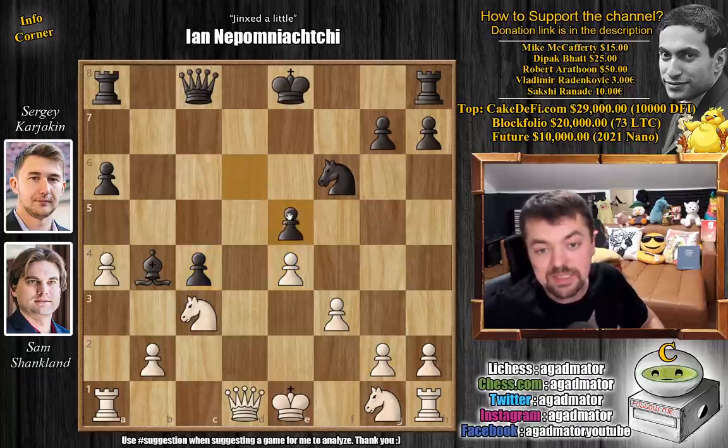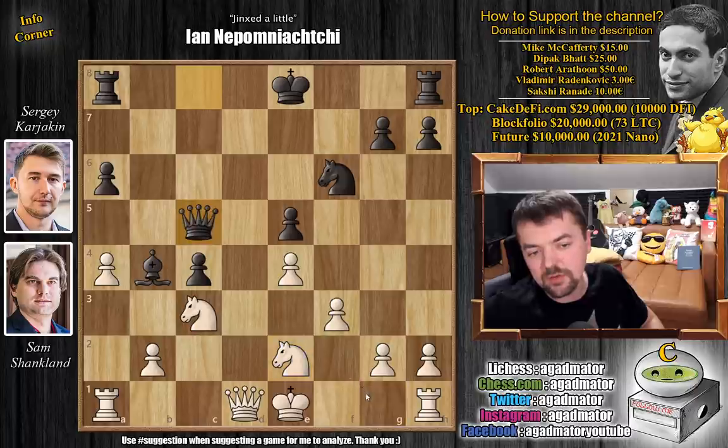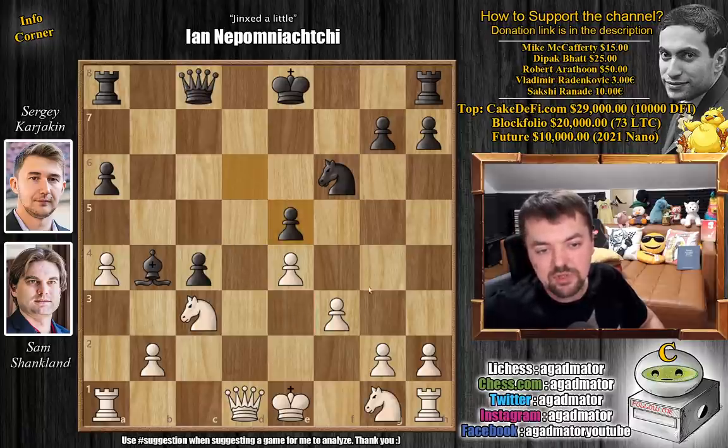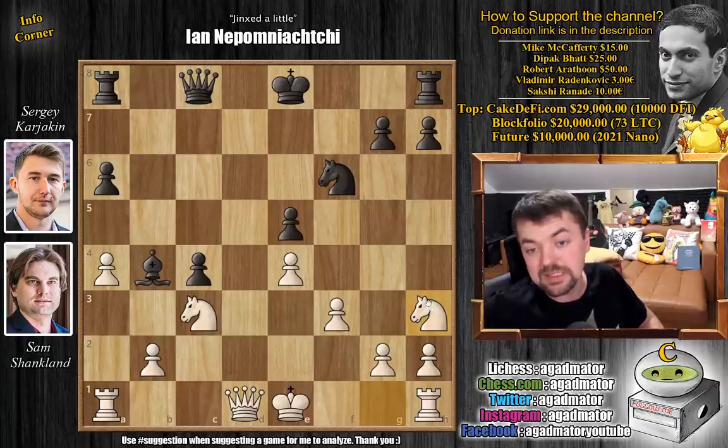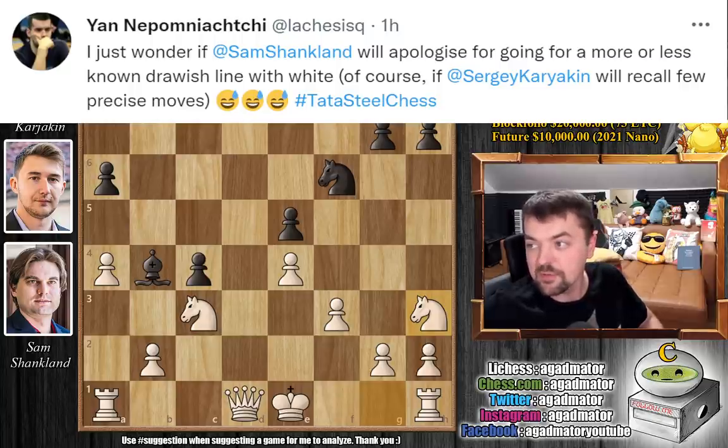Bishop captures on e5 by Sam, d captures, and now knight to h3. You have to develop the knight somehow. If you play knight to e2, then queen c5 is very annoying — you will not be able to castle, the queen can come to e3, it's just a bad position for white. So instead, after d captures on e5, we have knight to h3 by Sam. And now this is very, very tricky, as there are a couple of games that reach this position. But it was at this position that Jan Nepomniachtchi actually tweeted. He said, 'I just wonder if Sam Shanklin will apologize for going for a more or less non-drawish line with white — of course, if Karyakin will recall a few precise moves. Hashtag Tata Steel Chess.'